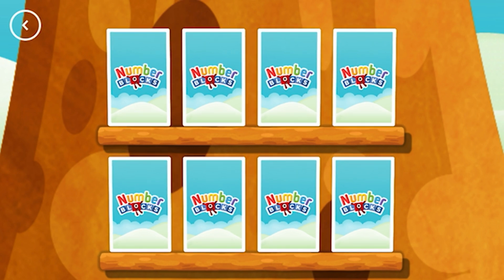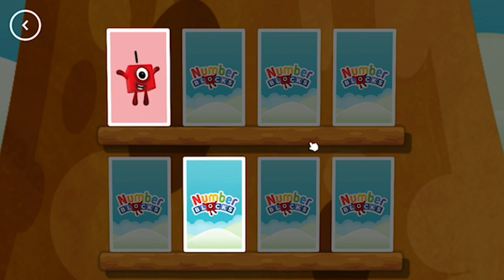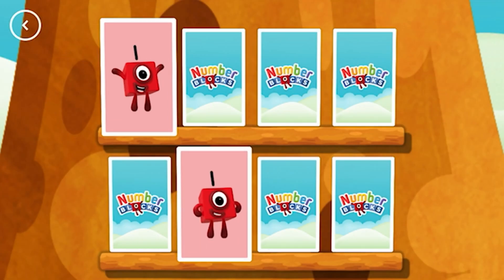Try to find a pair of cards with matching amounts. First, tap on the card to turn it over. One! Tap on another card to try and find a matching amount. One! These two amounts match!